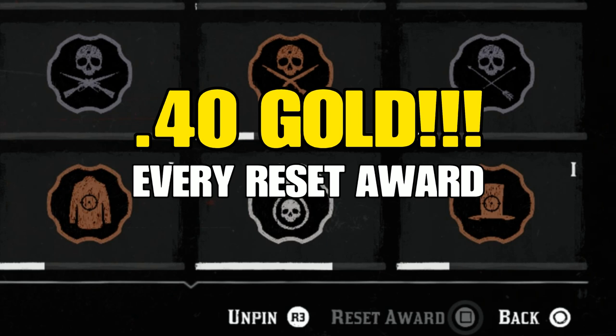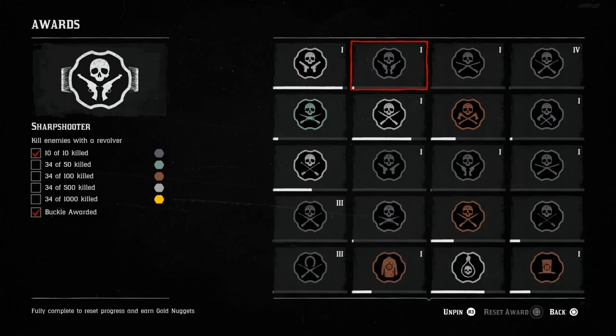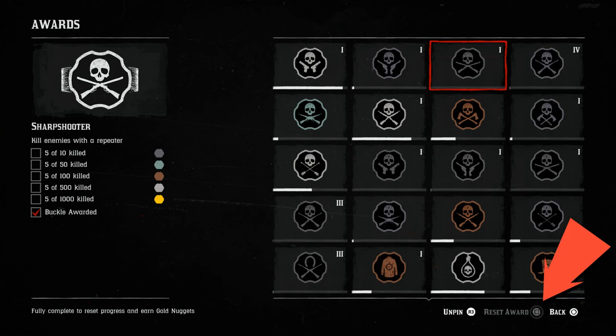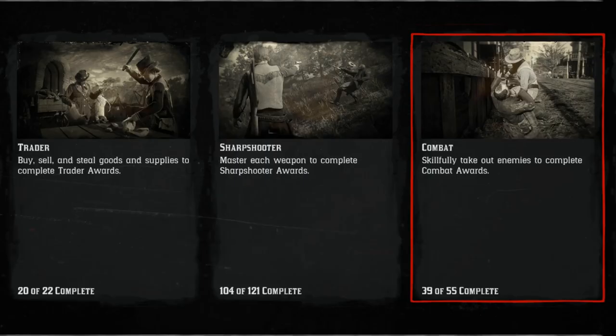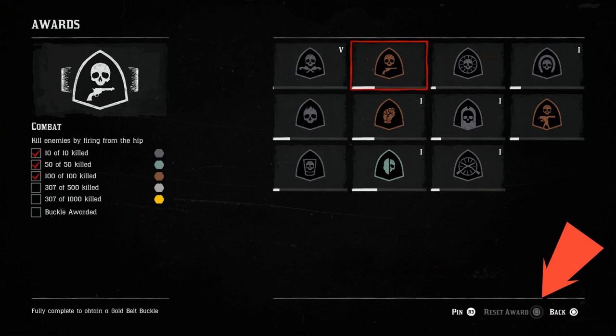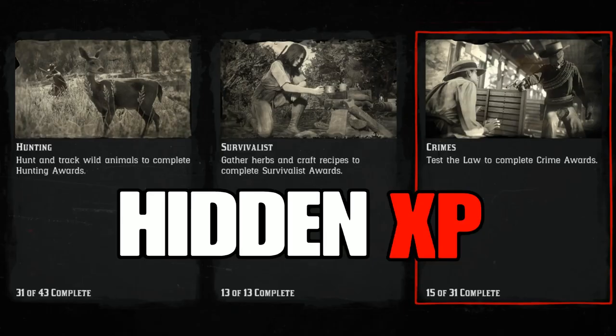You're going to get 0.40 gold with every single reset. I think the first time I did this I got about 60 or 70 gold. It's going to work for all of them — you're just going to go through and see if it works for each individual award, if you have reached those categories where you've reached the skill level and XP advanced enough to get that buckle. You're going to be able to reset the award and it's going to be 0.40 gold.